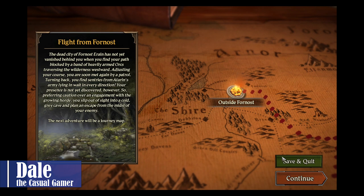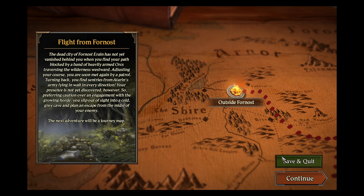The flight from Fornost. The dead city of Fornost Reign has not yet vanished behind you when you find your path blocked by a band of heavily armed orcs traversing the wilderness westward. Adjusting your course, you are soon met again by a patrol. Turning back, you find sentries from Adoran's army lying in wait in every direction. Your presence is not yet discovered. However, so preferring caution over an engagement with the growing horde, you slip out of sight to a cold, gray cave and plan an escape from the midst of your enemy.